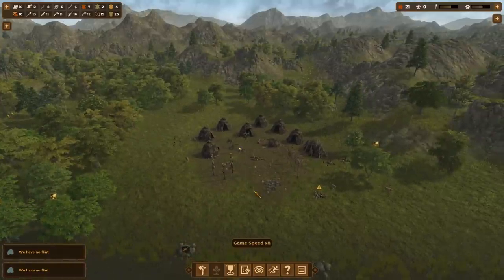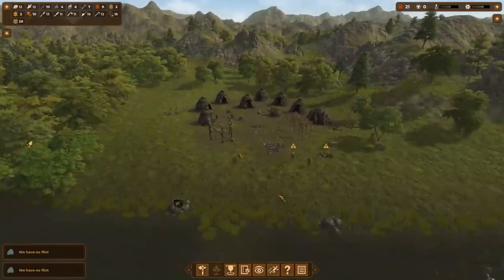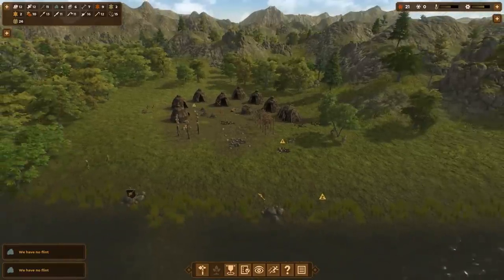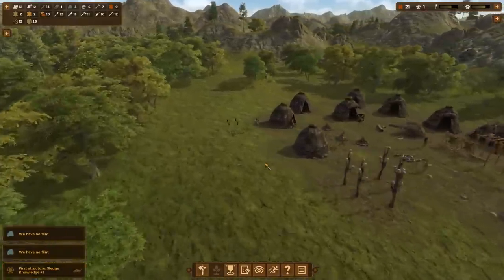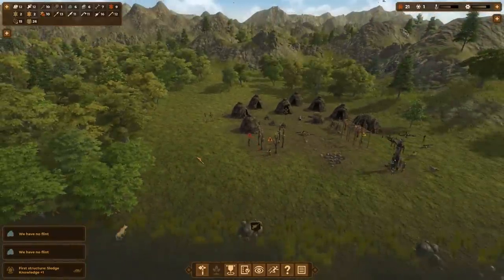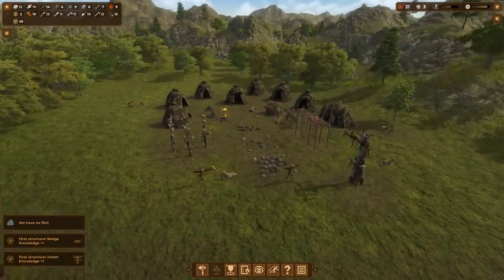We're going to stay at max population for a little while. I don't want to build any more homes — that's quite a lot of people to feed with no reliable source like farming. Right now we're just hunter-gatherer, and that's a little dangerous for more than 21 people. They're bringing back quite a bit of food though — that is epic. Our people are also bringing back water from the river. That's why it's really good to start near a body of water — in this game, every time you start, you're near a body of water. One of the sledges is ready, so people can eventually pull those around. Cool thing — you can eventually get donkeys and horses to tow things around.